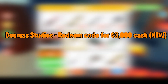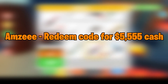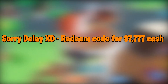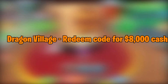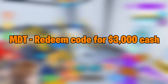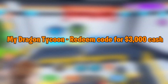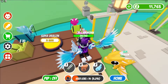DOSMAS Studios — redeem for $3,000 cash. MDT Update 2 — redeem for 8-bit glasses. AMZ — redeem for $5,555 cash. SorryDelay XD — redeem for $7,777 cash. Dragon Village — redeem for $8,000 cash. Thanks 10M visits — redeem for $8,000 cash. MDT — redeem for $3,000 cash. My Dragon Tycoon — redeem for $3,000 cash. Welcome — redeem for $3,000 cash. There are no expired codes at this time.